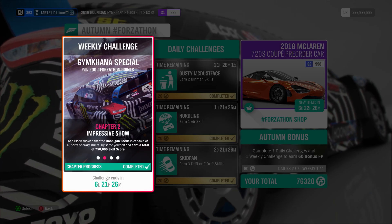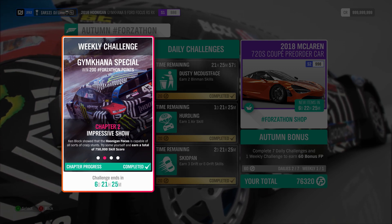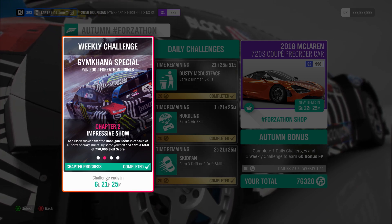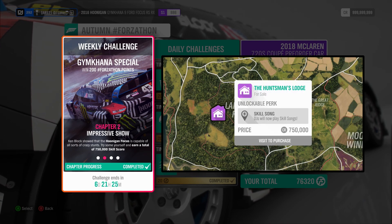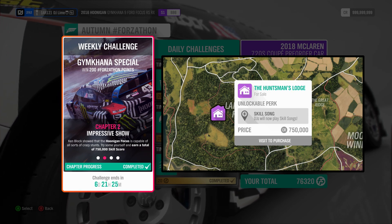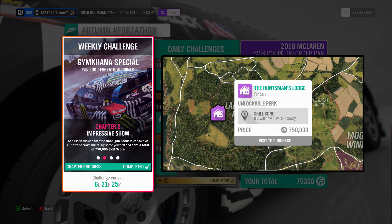For the second challenge, you earn a total of 750,000 skill score. Don't freak out because you can easily break this up into smaller pieces if you do not want to risk it all. You can do a skills song if you own the house location inside the woods, but I personally do not like this route — getting the song to spawn on the radio can be a massive pain because it is a game of chance.